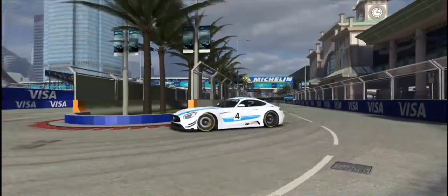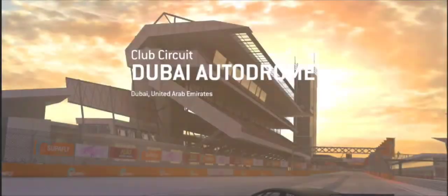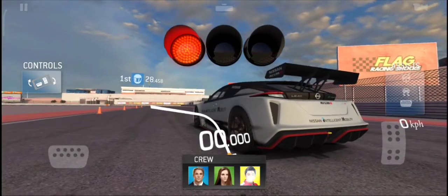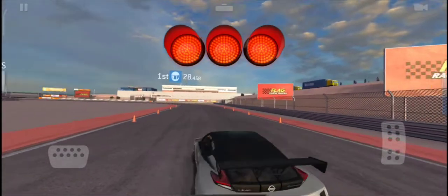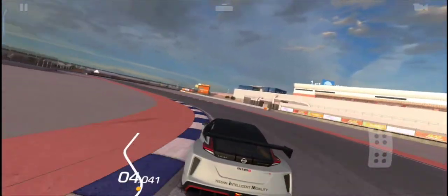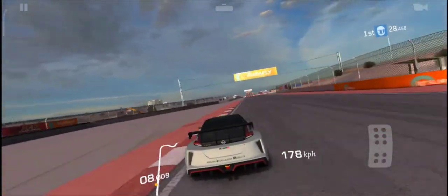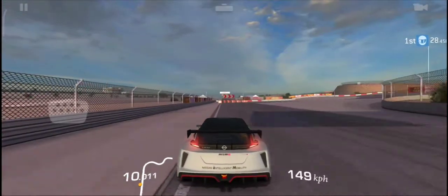Hello and welcome to another episode of the 'How to Play' series. This time I'm talking about autocross. First things first, we've got the Nissan — the Nissan electric car — and in autocross we need to race from one point to another point on the racetrack.